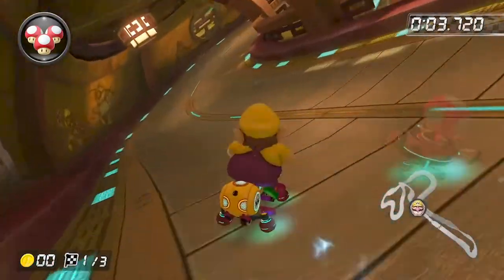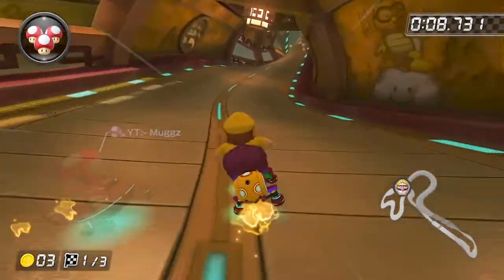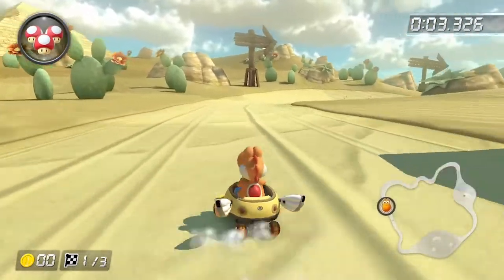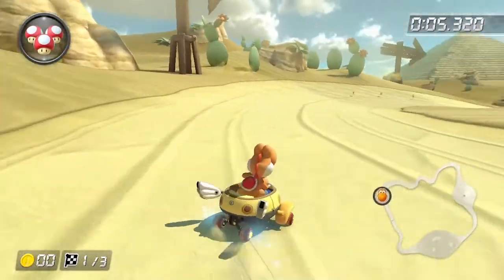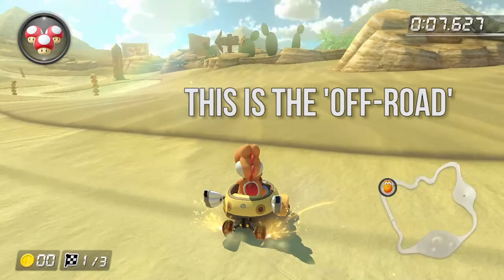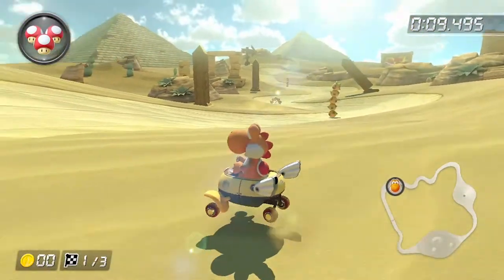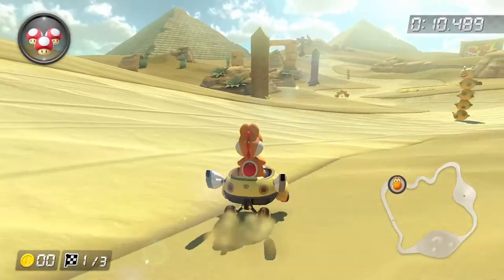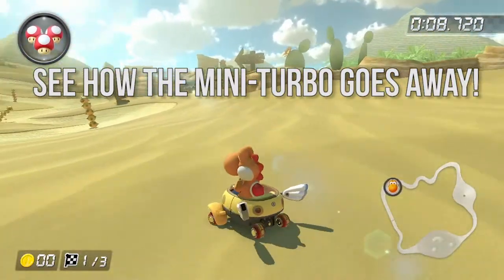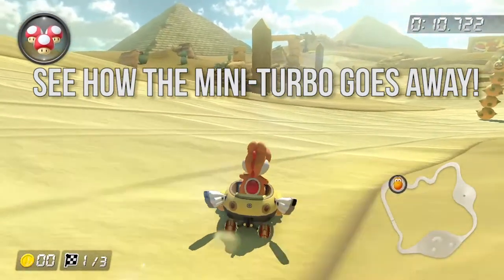Now that we better understand the very basics of drifting and charging mini-turbos, we can discuss doing so in the off-road. Off-road portions of the course are areas where your cart moves more slowly, usually indicated by grass, dirt, or something else to distinguish it from the main road. You may have noted that if you drift through off-road, it won't take long before you lose your mini-turbos. Since the off-road slows us down, after a bit of time driving off-road, we aren't moving fast enough to charge mini-turbos, so we stop building them and actually lose whatever we have already built up.